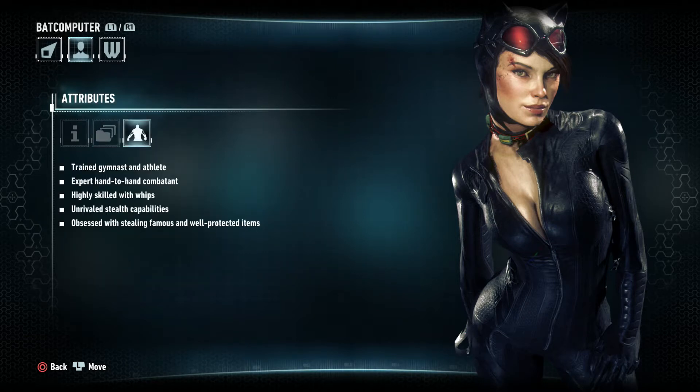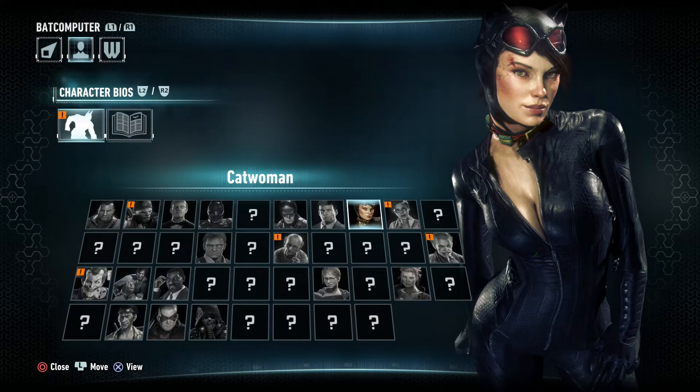Trained gymnast and athlete, expert hand-to-hand combatant, highly skilled with whips, unrivaled stealth capabilities, obsessed with stealing famous and well-protected items. That is true. And again, Christopher Nolan in The Dark Knight Rises — one of the opening scenes in the movie was where you see Anne Hathaway's character actually stealing the well-protected items that Bruce Wayne had in his mansion.